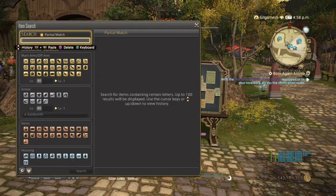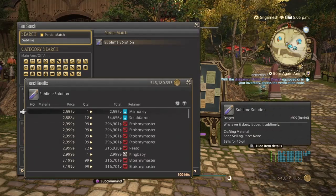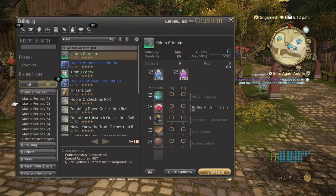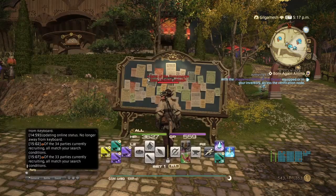Next is white scripts, and that's going to be the Sublime Solution. These are mostly just to make the Deft Hand Dissolvents, which you're basically going to be needing for the accessories and body gear. Because they're limited in what they can be used for, they're not as high priced — around 2,500 to 3,000. They do sell pretty decently all day, though a lot of people have been selling them in stacks of 99. They're also used for the Alkahest as well, so I wouldn't go with 99 — I'd say go with stacks of 5 or 10.